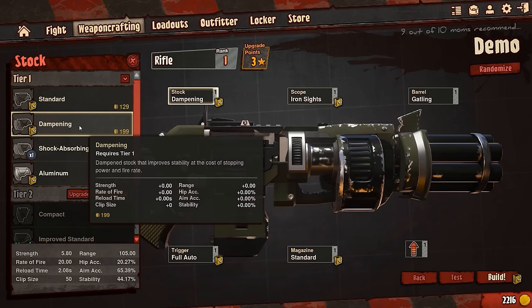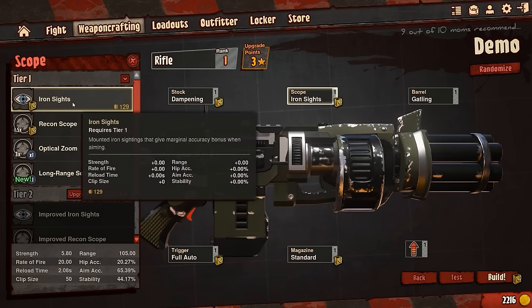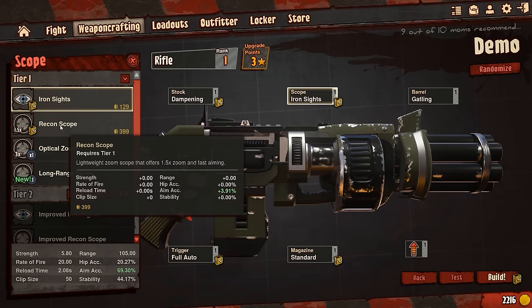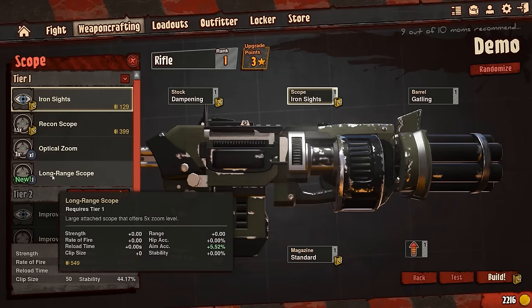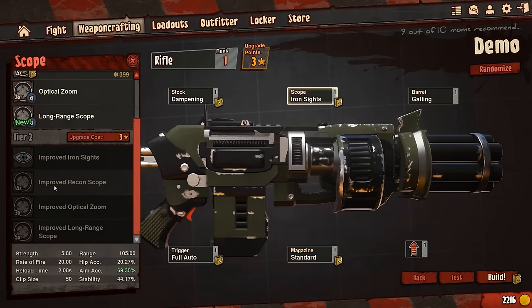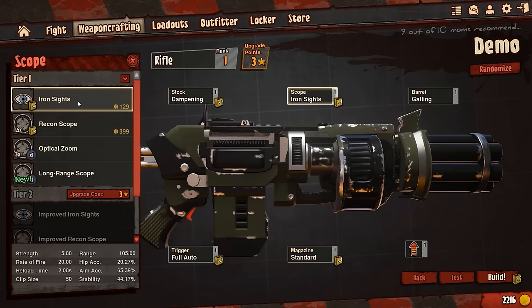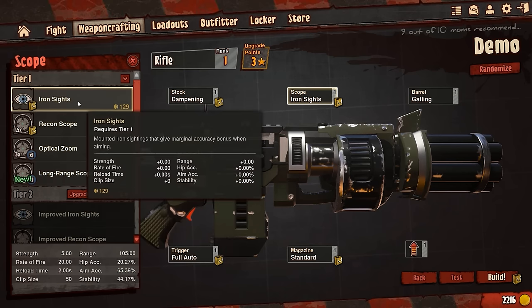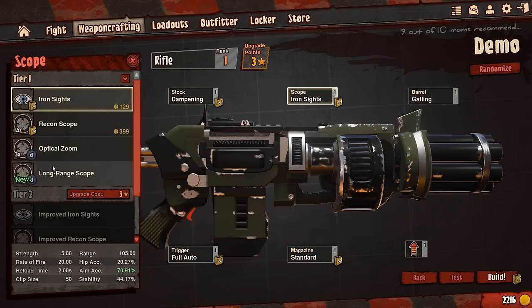I'm going to keep dampening — this is one of the guns I've already made anyway. Next up, sights. This is pretty straightforward: there's iron sights which give you no zoom, a recon scope which is 1.5x zoom, optical zoom which is 3x, and then the long range finder which is 5x zoom. At tier two you can get improved iron sights or improved recon. I've already got iron sight selected. If I go elsewhere, aim accuracy is plus 4.71, but you guys know me — I'm not really fond of zoom scopes.